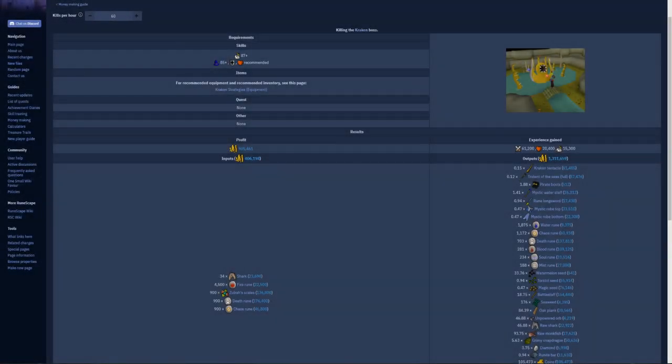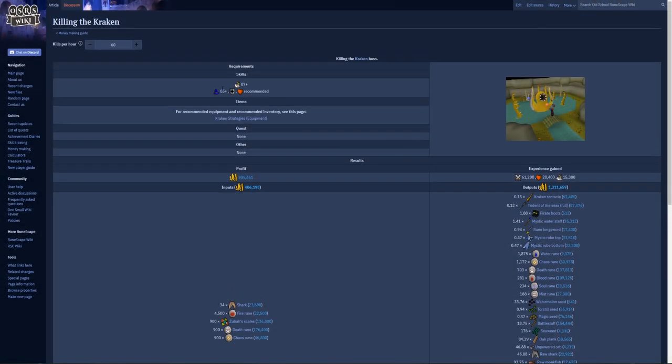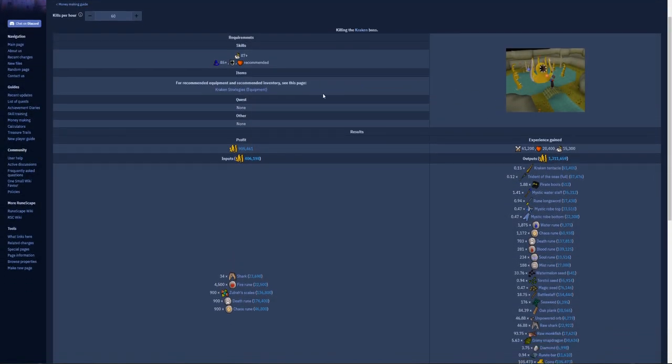For today's money maker we'll be taking a look at killing the Kraken. This is the boss form of the Cave Kraken, and I decided to do this because I finally got a task to kill Cave Kraken. I was assigned over 100, and I figured I'd make a video over it instead of a couple days ago when I got assigned a boss task which only gave me about 35. I wanted to get more kills in there so we can get a more accurate GP per hour.